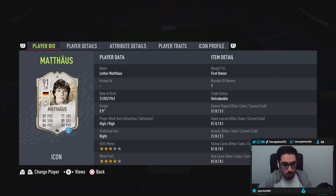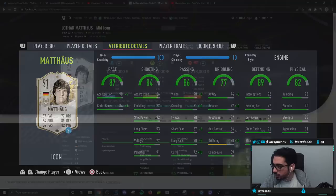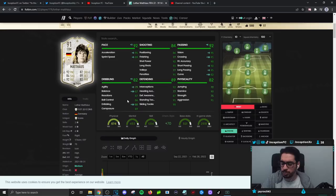With this card, we're going to be trying him out on the engine chemistry style. My only problem with giving this card an engine chemistry style is that you're going to lack in the pace department a little bit. If you give him the engine chemistry style, you boost dribbling significantly, which I think is pretty important for the card because he's a five foot nine player. Making his dribbling as close as possible to the 80s area is super ideal for the body type. It's just unfortunate that his sprint speed is going to be a little bit lower for certain situations.